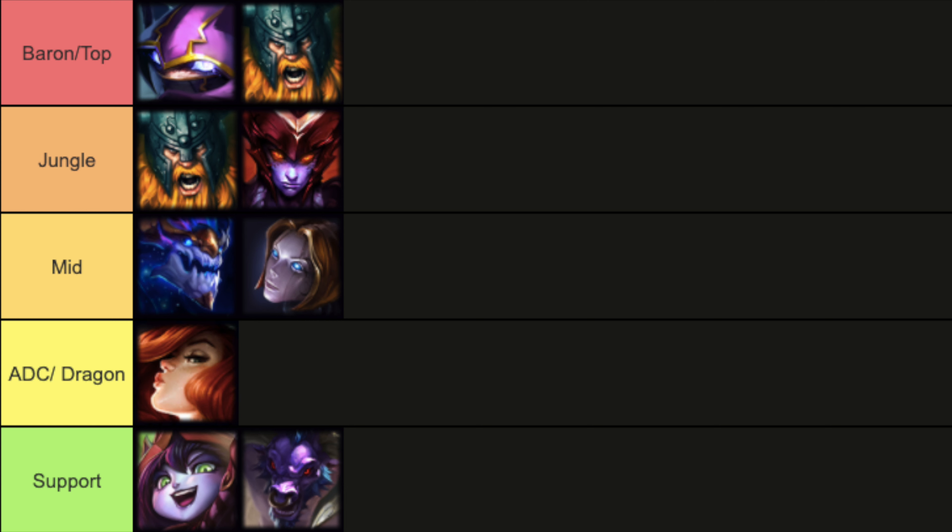In the mid lane, Gragas disappeared entirely — he was also gone from the baron lane. He caught a cluster of nerfs to his passive cooldown, HP per level, Q mana cost, and Q minion damage. The rise of Olaf, Orianna, and Aurelion Sol all contributed to pushing him out. Notably, Aurelion Sol and Olaf received no changes this patch — it was purely pro play influence that drove their pick rates up as players saw how successful they were.